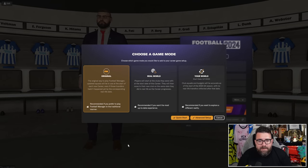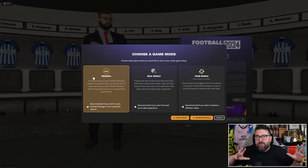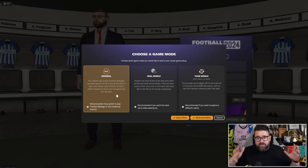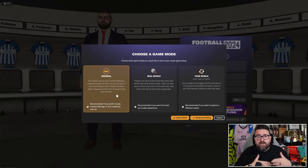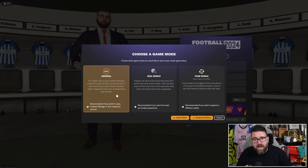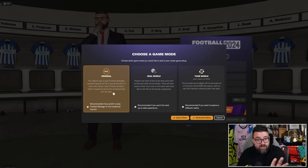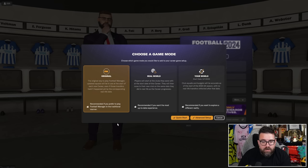Once you pick Arsenal and choose game mode, this is actually a new feature for FM24. There are three game modes to choose from. Original mode is the standard way Football Manager has been forever — if you've ever played it before, you've played it on original mode. With original mode, the squads are up to date as of the end of the transfer window that has just finished. So if you're starting around the launch of the game in October or November, your squads will be up to date as of the end of August transfer deadline day. You'll always start at the beginning of the season, with whatever the real squads are in real life at the time.